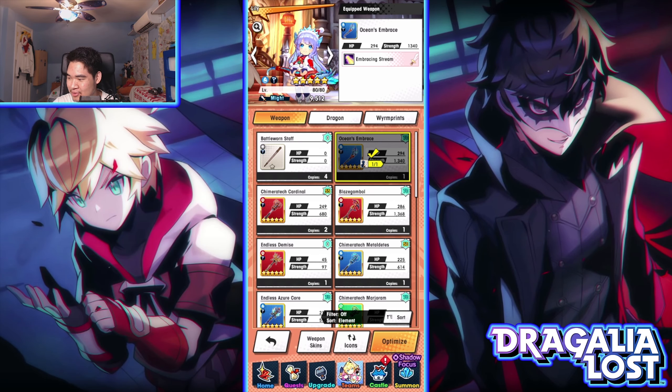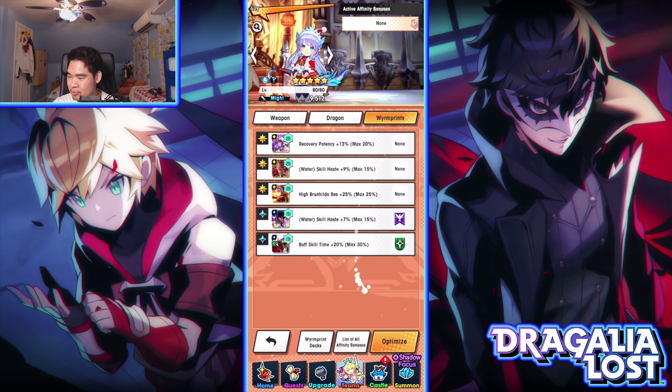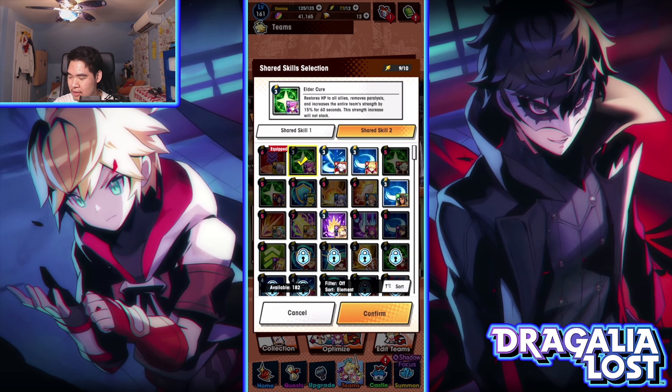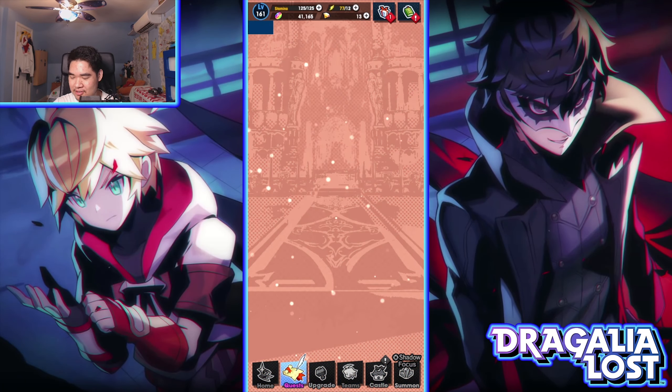Next is the Ocean Embrace — that's the High Dragon weapon staff, fully maxed out. For her dragon, she's running Maritimus, which gives plus 30% water HP and plus 35 skill haze, which is great for a healer. Her wyrmprint has recovery skill haze and buff skill time. She has a barrier skill that lowers enemy defense by 15% for 10 seconds, and I'm also running a healing skill for myself in case the AI healer fails me.